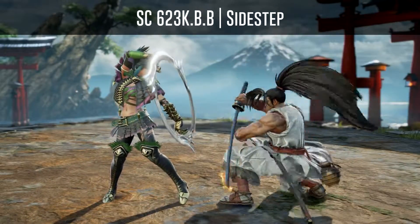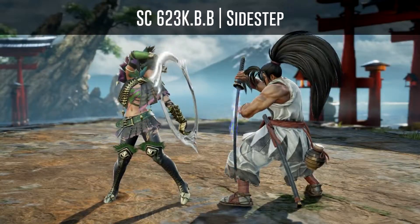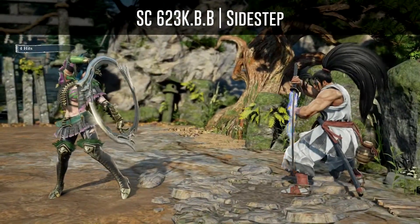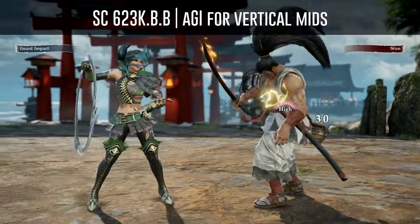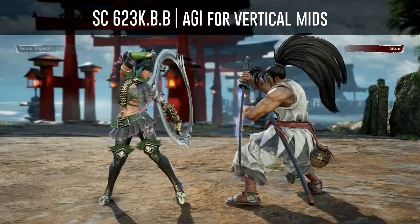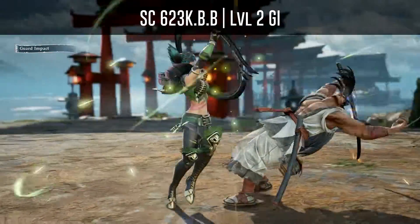The second hit of Haomaru's soul charge 623KBB can be sidestepped to your right by characters such as Tira, Shangfa, Cassandra, Siegfried, and Mina. You also have the option to use an auto GI for vertical mid attacks to beat the second hit, or you can simply GI the second hit normally.